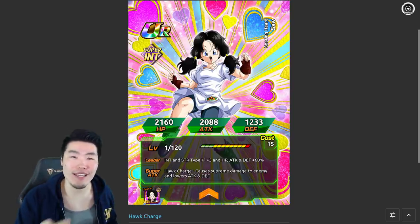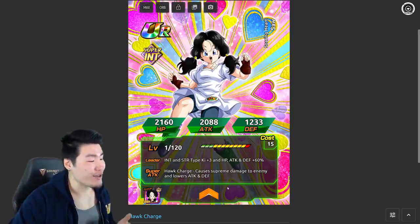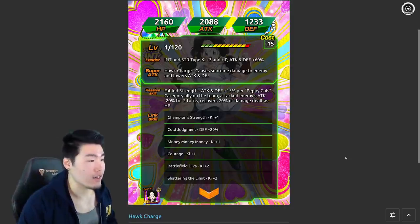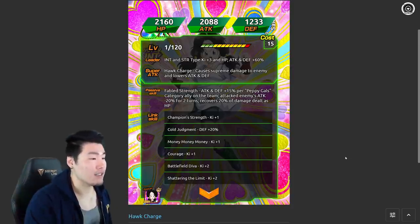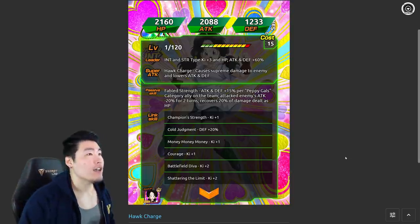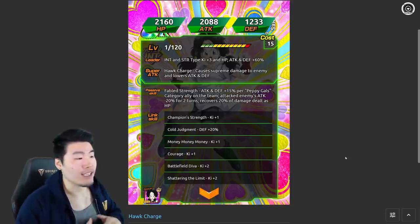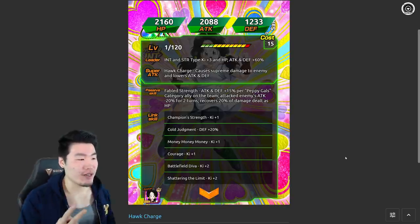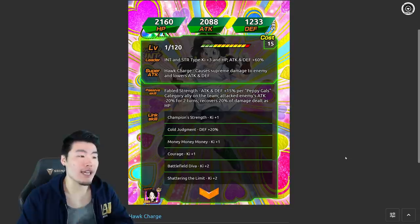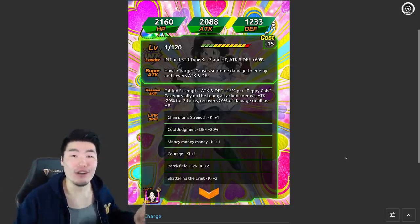Let's get into these four waifu rebirths - they all got really good rebirths. For Videl, her super attack causes supreme damage to the enemy and lowers attack and defense. Her passive is attack and defense plus 15% per Pepegals category ally on the team. So if you have a full Pepegals team, that's seven times 15 - 105% attack and defense. She also debuffs the enemy's attack minus 20% for two turns, and recovers 20% of damage dealt as HP. So on a full Pepegals team: 105% attack and defense, enemy debuff, and HP recovery for your team. Really, really good.